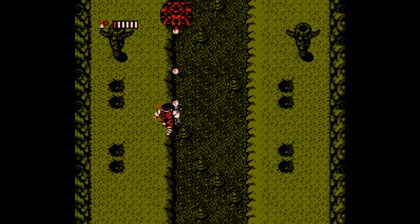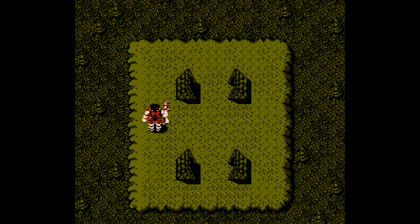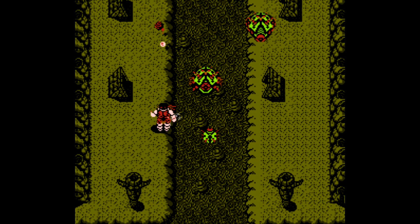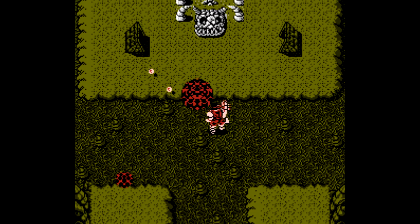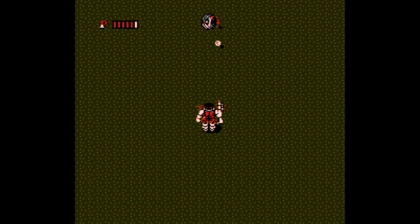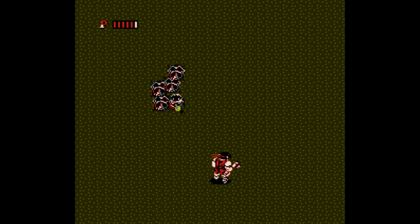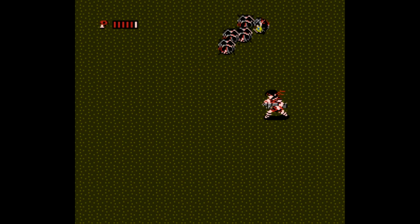Getting low on health, so I'm going to go into the menu and use my potion. Just keep moving kind of in the center, going back and forth left and right with diagonal shots, and you should be able to take out most enemies. Right after we use the potion we end up getting another one just lying here, and that leads us up into the next boss encounter.